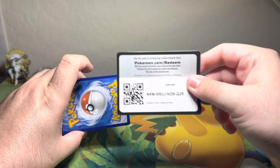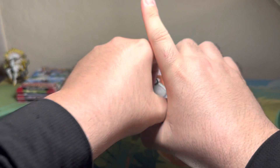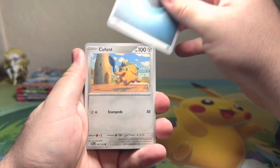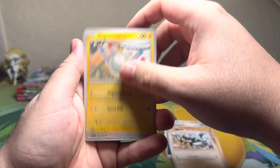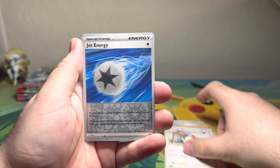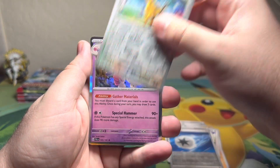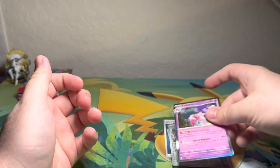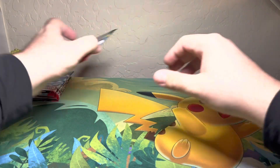Let's go! One from the back — got ourselves a basic energy, Copperajah, Croagunk, Rookidee, Magnemite, Pelipper, Fletchinder, Vigoroth, Jet Energy reverse, Girafarig reverse, and a Tinkaton for our hollow. Moving on to our next pack.